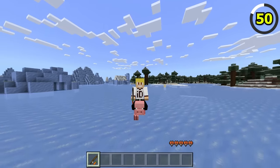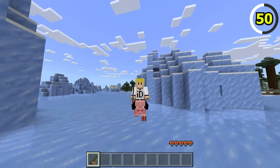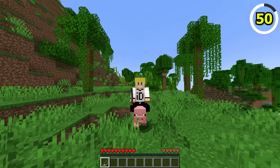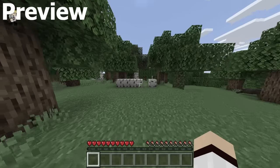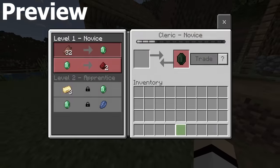Finally, when riding a pig in Bedrock Edition, if you right-click the pig with a carrot on a stick, it will play a sound cue for the pig when it is speeding up. On Java Edition, this unique pig sound effect is nowhere to be heard. There are still 50 more things that are different in Bedrock Edition — click the end screen to watch part 1. My name is Anthony, goodbye!